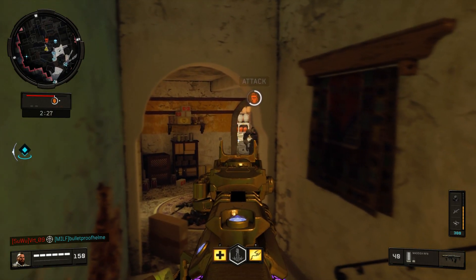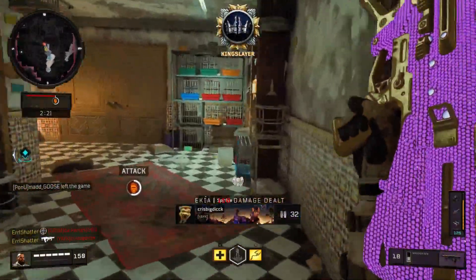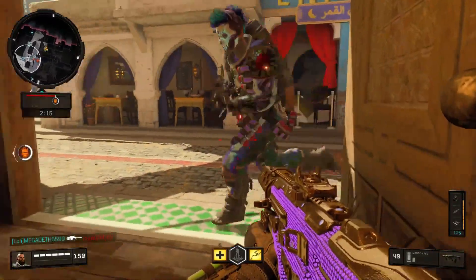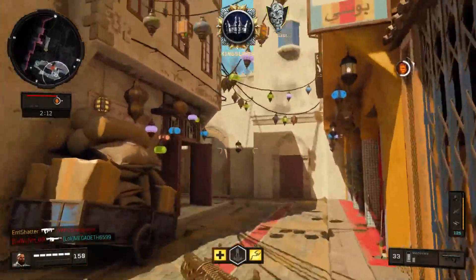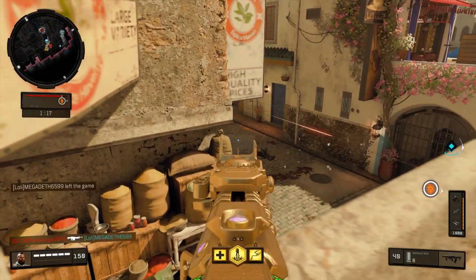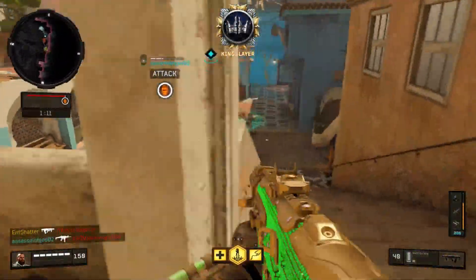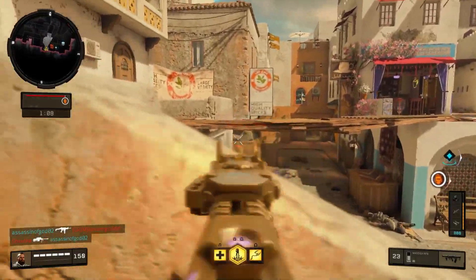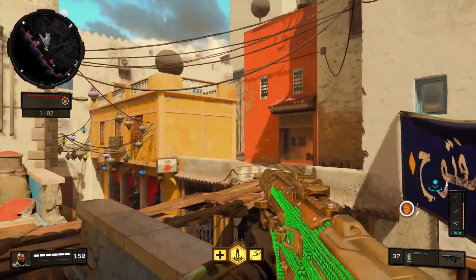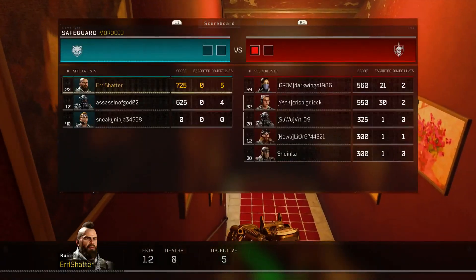The newest update for Call of Duty Black Ops 4 did a series of changes to the camos, as well as adding content across three areas of Black Ops 4 including Blackout, Zombies, and Multiplayer. We're going to be receiving some new maps for those of us that have the Black Ops Pass. We're also getting three new weapons, which is fairly exciting, and of course some new variants for different weapons. We're going to be getting more mastercraft and reactive camos, and hopefully some animated and reactive camos available to all weapons.